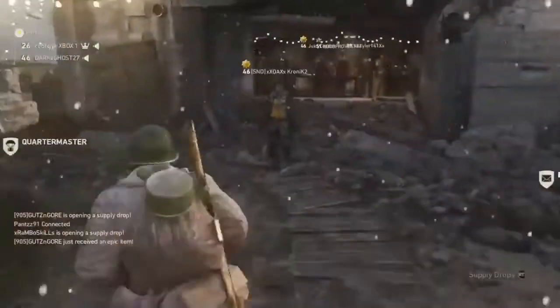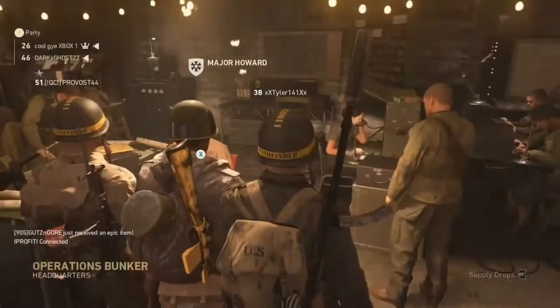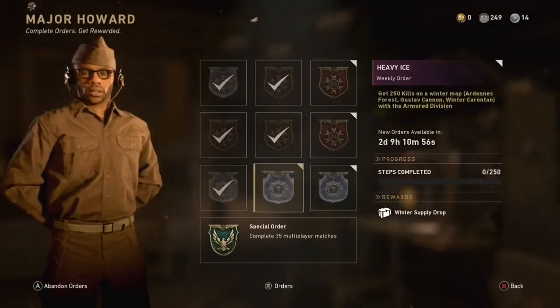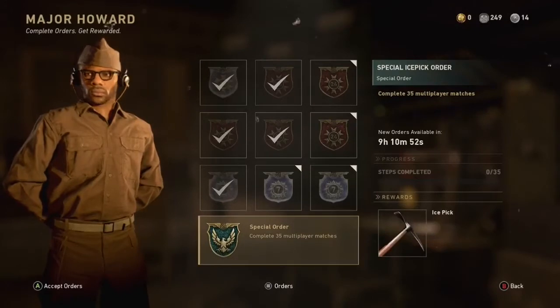All you gotta do is special orders at Major Howard. Come over to Major Howard right here — the whole deck's on him — and then go under the weekly challenges. Right there it says ice pick, but I'm not doing that one. I'm doing the STEN one right now.